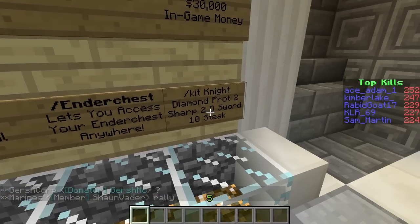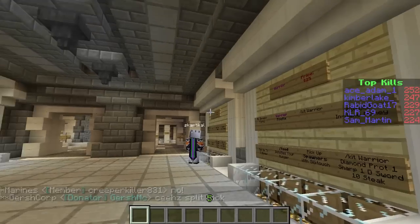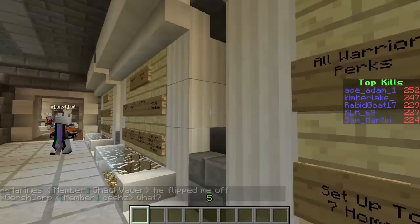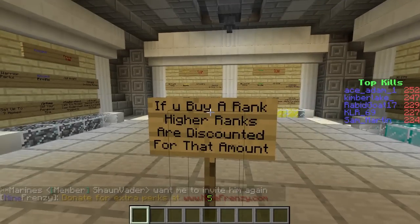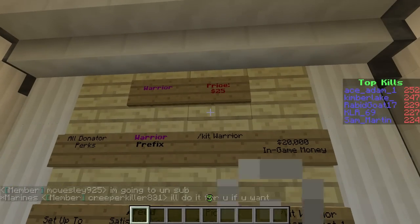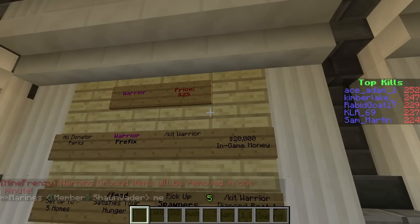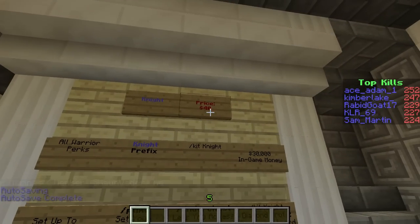Continue on — more money, better gear, more homes. If you buy the knight rank for $40, you get all the commands that the ranks before it have — the pick up spawners, feed, auction, and stuff like that. And if you buy a rank, higher ranks will be discounted by that amount. So if you were to buy warrior for $25, that $25 would be discounted from knight — so instead of paying $40 for knight, you'd only pay $15. So you could buy warrior, then at a later stage pay $15 more to upgrade to knight. That's a really good system.